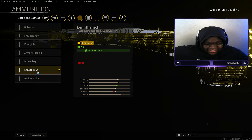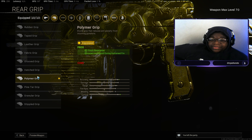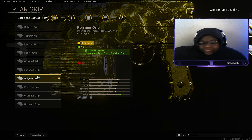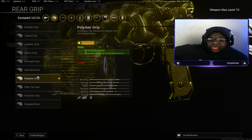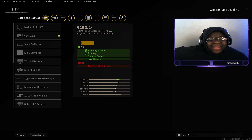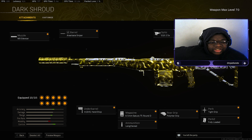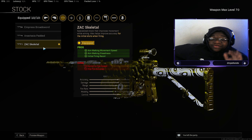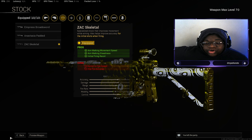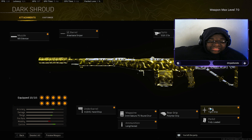We have Lengthened as our ammo type for increased bullet velocity so bullets hit targets faster. Then Polymer Grip — this may be the best grip for guns to stay steady and keep those long-range fights going; it gives flinch resistance, accuracy, and recoil during sustained fire, meaning you stay accurate when people are shooting at you and you're shooting back. Then the G16 2.5x optic for accuracy and recoil control. The ZAC Skeletal Stock for aim walking movement speed, aim walking steadiness, and initial firing recoil. And Tight Grip for accuracy and recoil during sustained fire — these two attachments alone make this gun absolutely crazy.